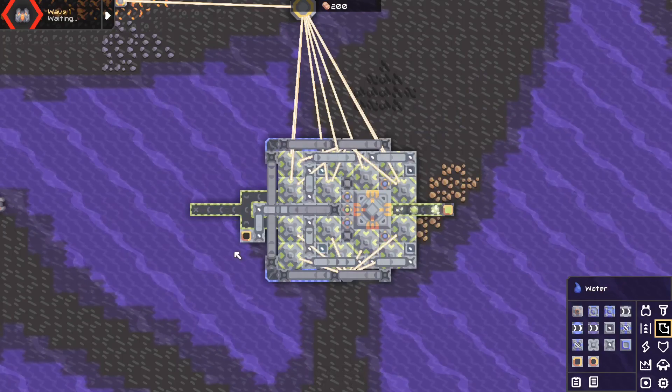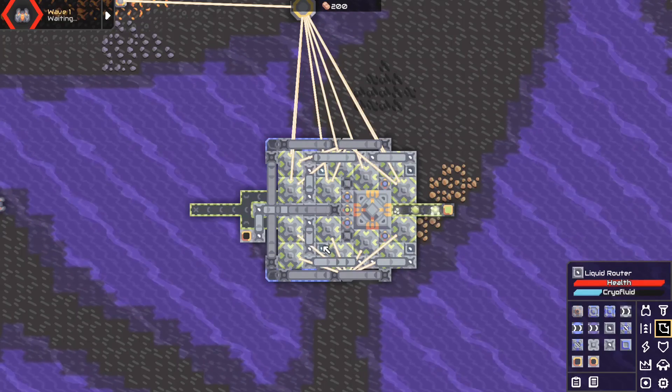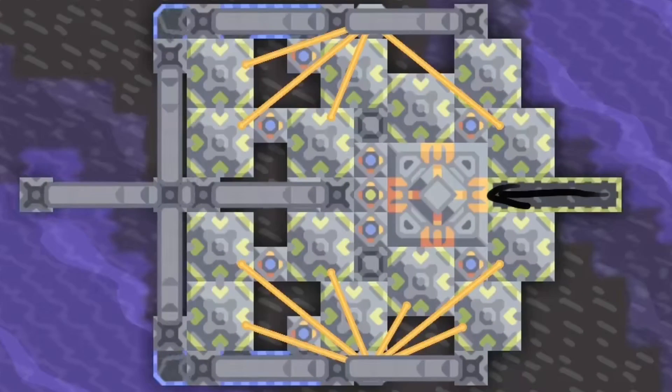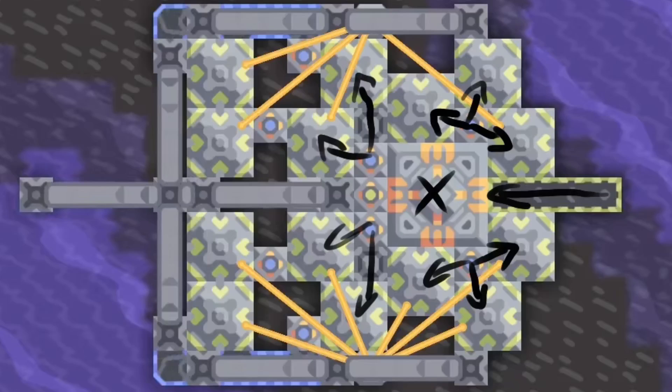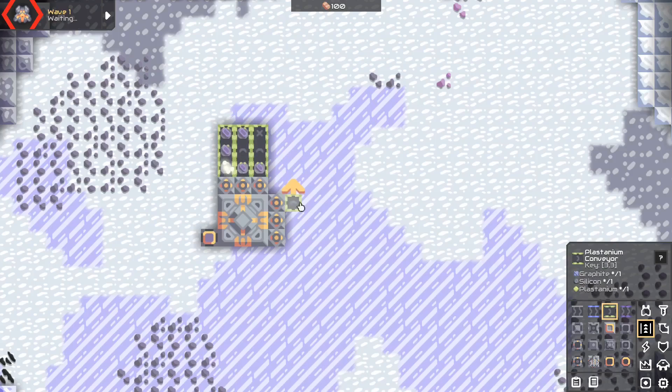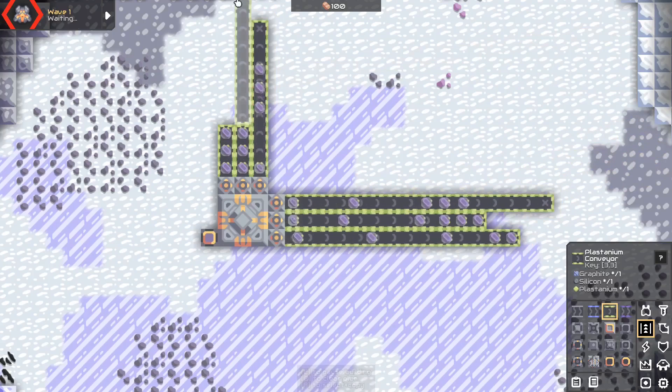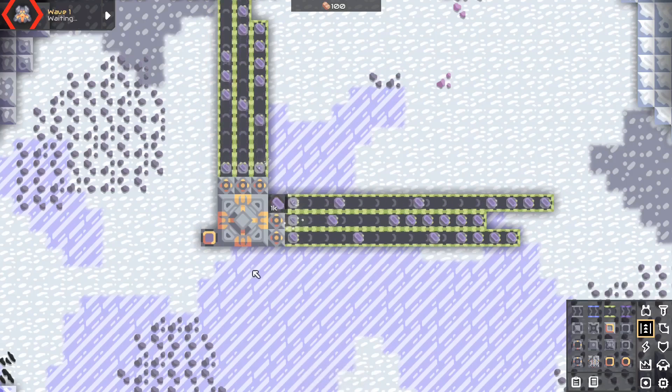Onto the titanium. Just like with the oil, we're going to remove the clutter. This schematic works by sending all resources to this vault here in the center and using the unloaders to sort between titanium and plastanium. Unloaders are small little buggers that are capable of taking resources, or a specific one, out of some container. A container is anything that can hold resources — the core, a drill, a factory, the vault, anything.